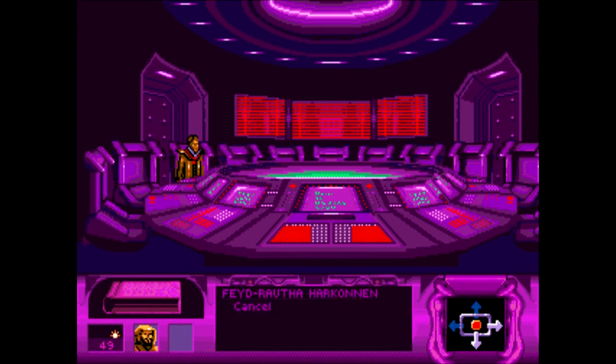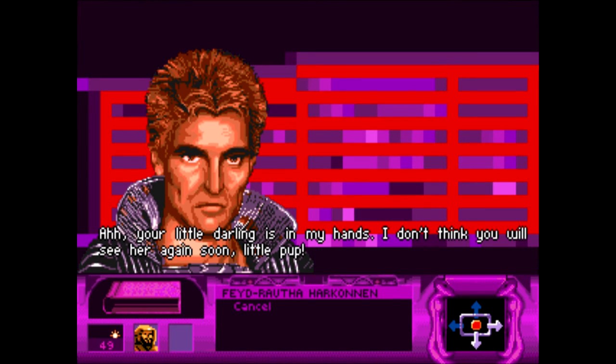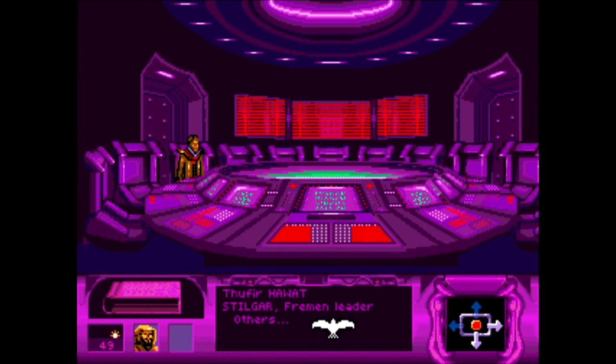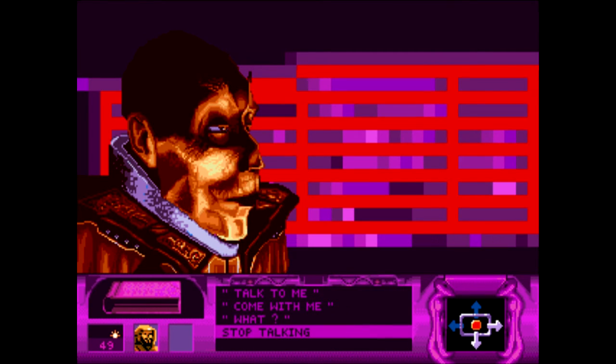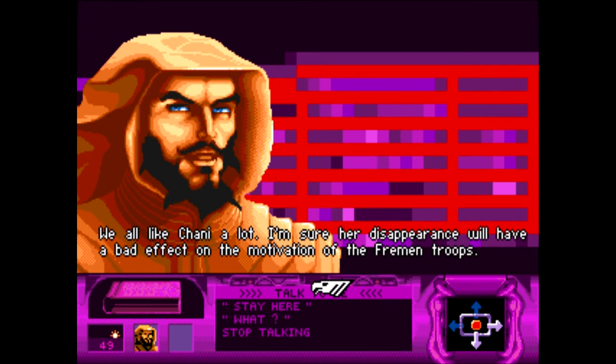Message from Phaedra Uther: 'Your little darling is in my hands. I don't think you will see her again soon.' That's not good — we have to rescue Chani. 'We all like Chani a lot. I'm sure her disappearance will have a bad effect on the motivation of the Fremen troops.' That is actually a true game mechanic — Fremen motivation will drop. So we have to conquer some fortresses soon, and hopefully Chani will be in one of the Harkonnen fortresses.